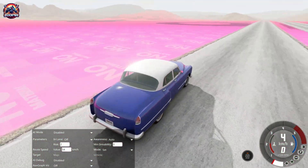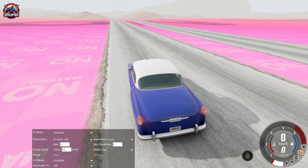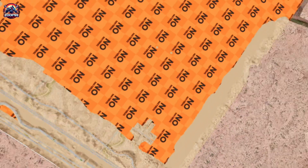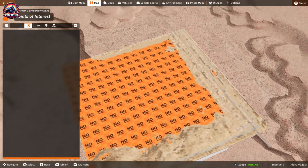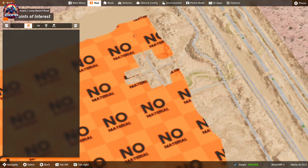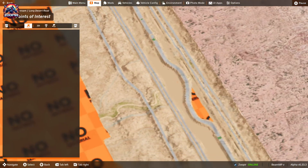A lot of times I had to change the camera angle just to keep this orange screen — sometimes even purple or pink — out of the shot. It was honestly distracting, and I felt like it took away from the cool scenes I wanted to share.